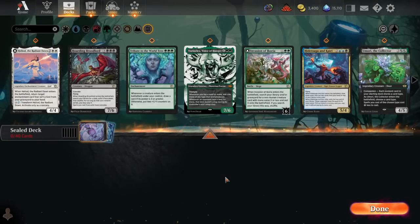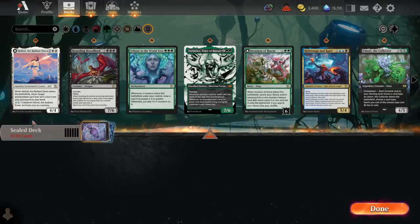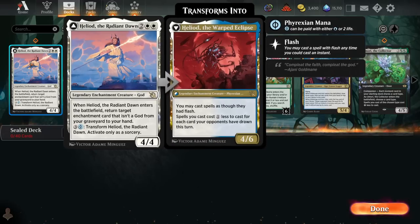We'll start off with a look at our rares and mythics, as these tend to point us in the clearest directions, especially in March of the Machine sealed. We've got Heliod the Radiant Dawn — not the most exciting card ever. The back half is pretty good, but having to spend 4 to cast it and another 3 or 4 mana to flip it later means it takes too long to be super good. Unless you're consistently returning an enchantment with the ETB effect, it's not a particularly good card — not really a reason to head into white.